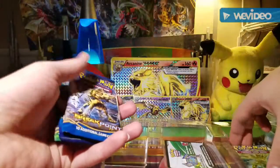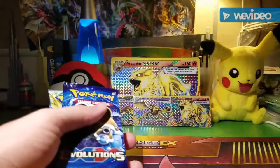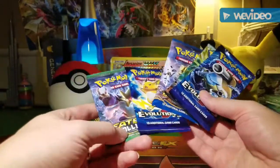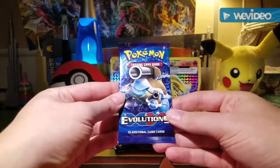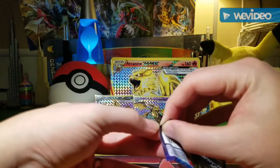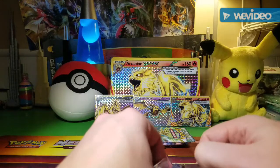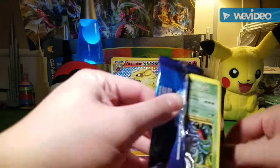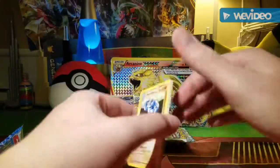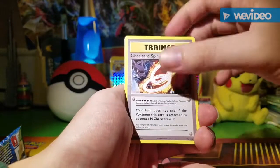I'll put those all there in the back and we have the five packs and the code card. I'll give out at least one of the codes from the packs. We've got Evolutions, Steam Siege, Breakpoint, Evolutions, and Fates Collide — we'll just go in that order. I've kind of come to the point where with these collection boxes I'm only going to buy them if I really want them for the promos, because if you're mostly hoping for good pulls and you don't get them, it's always a really big letdown.